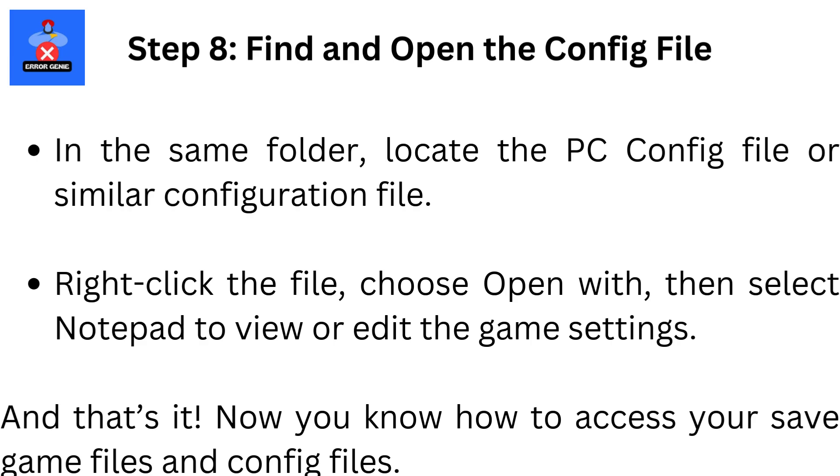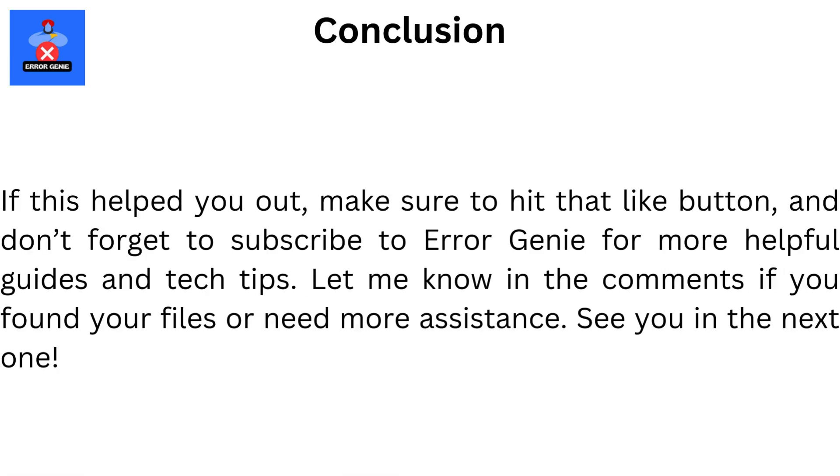And that's it! Now you know how to access your save game files and config files. If this helped you out, make sure to hit that Like button, and don't forget to subscribe to Error Genie for more helpful guides and tech tips. Let me know in the comments if you found your files or need more assistance. See you in the next one.